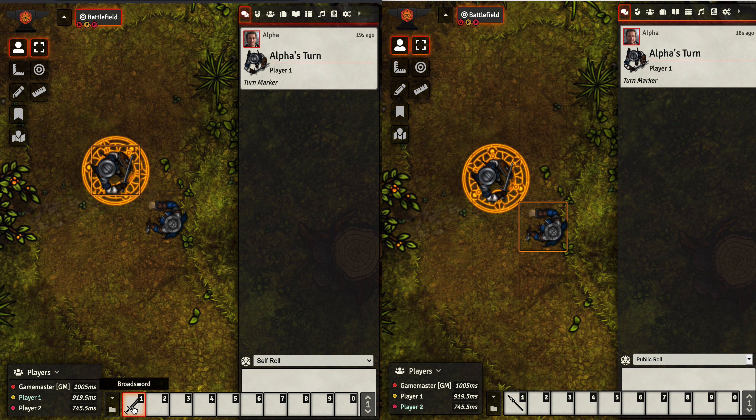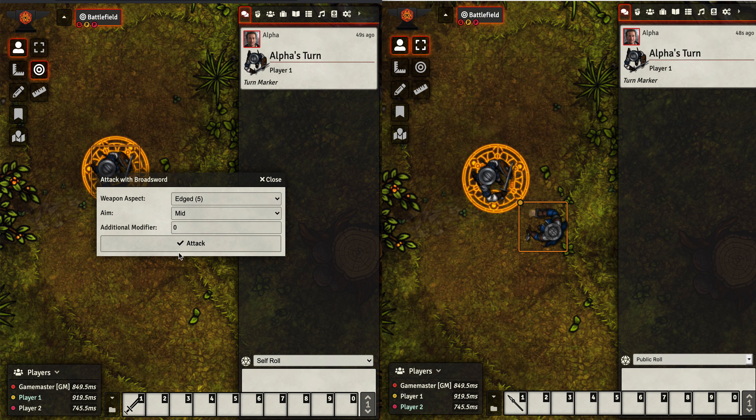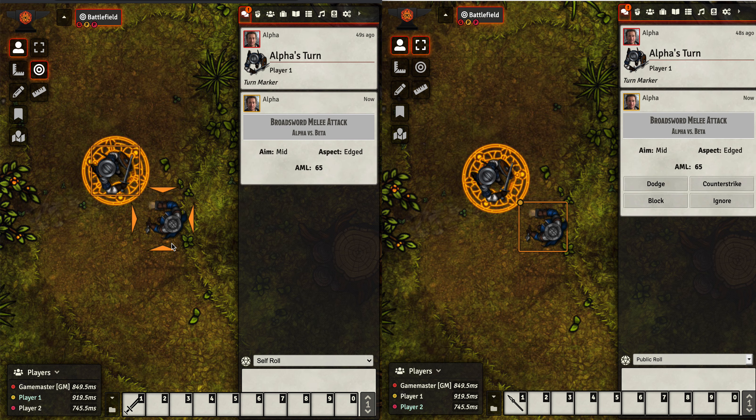I click the macro for attack and it says you must have one selected target. What this is doing now is taking advantage of Foundry Virtual Tabletop's targeting ability. So instead of using this to select a token, we're going to use it to select our targets. We go over and select Beta. As long as Beta is targeted, all your attacks are going to be hitting Beta. Now let's try the broadsword attack — we've got a proper prompt. We get some cool sound effects; you can turn those off in the game settings for the game master.